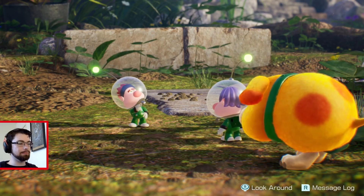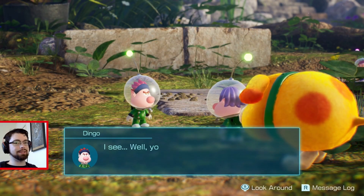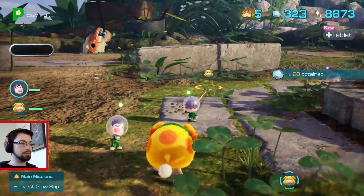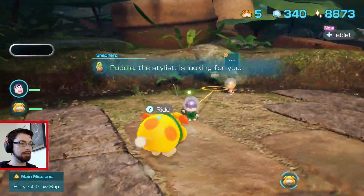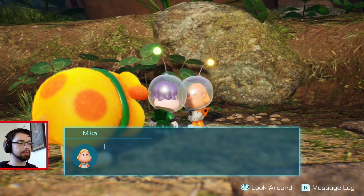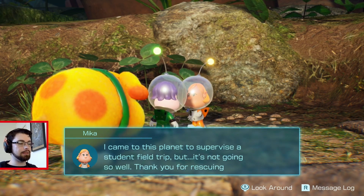'No one can pull a fast one on me.' I feel like 30 mats is not enough for clearing a whole area. 'You're not done yet, newbie. Keep at it and finish the job.' He should totally have an Australian accent, but I can't pull one off. 'Puddle, the stylist is looking for you.' 'Hi, I'm Mika. You're probably wondering what a high school teacher is doing here. I came to this planet to supervise a student field trip, but it's not going so well.'